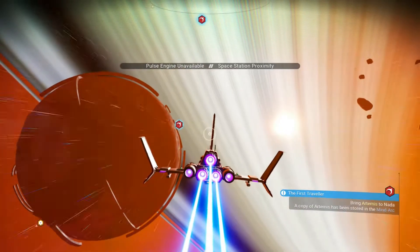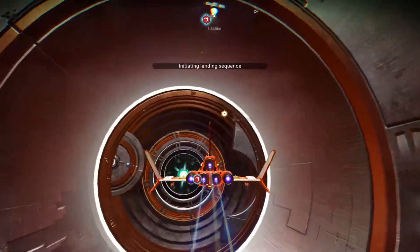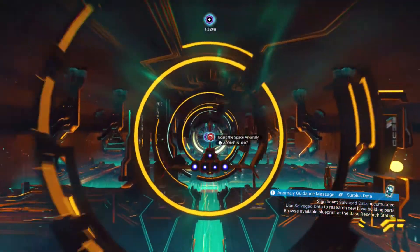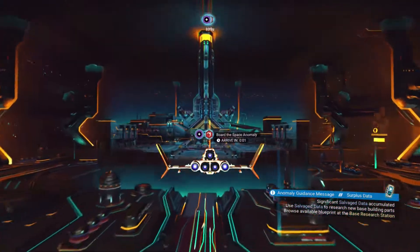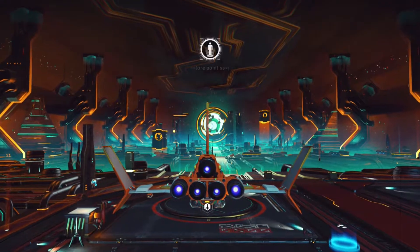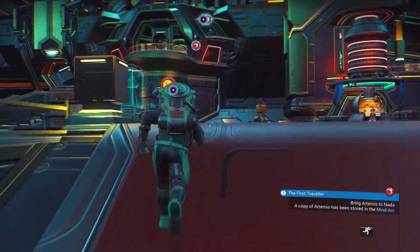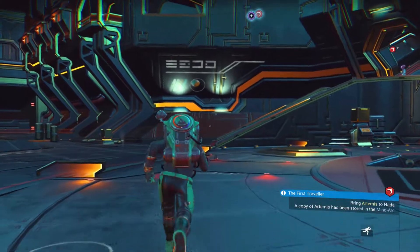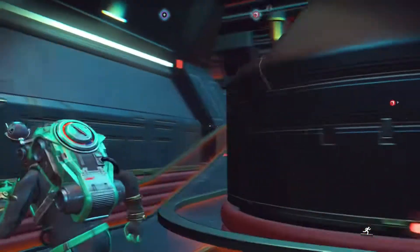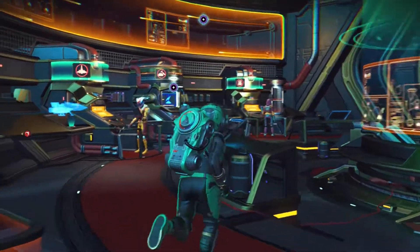Since I'm at the Anomaly I'll check how much salvage data those glass corridor hallways cost. They're actually quite cheap compared to other hallways you build on a regular land base - only 25 ferrite dust, two crystal sulfide, and one or two glass each. Crystal sulfide isn't the easiest to get but it's still pretty cheap overall.